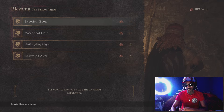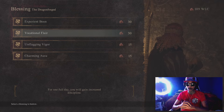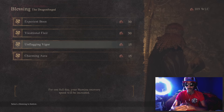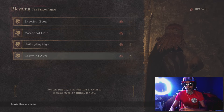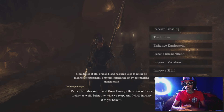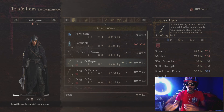So we got a few new things here and I'll be going over them one by one. You can receive blessings from the Dragonforge that last one full day in game time. Experiment Boom lets you gain more experience for one full day. With Vocational Flair you gain increased discipline. Unflagged Valor gives you increased stamina recovery speed, and Charming Aura increases people's affinity for you. I mainly use Unflagged Valor for the increased stamina recovery speed.